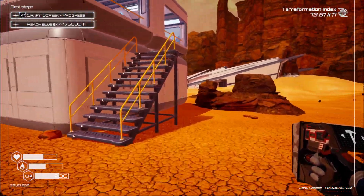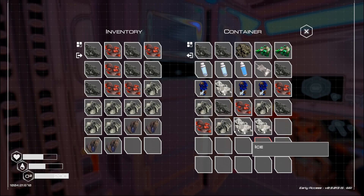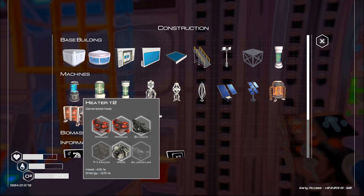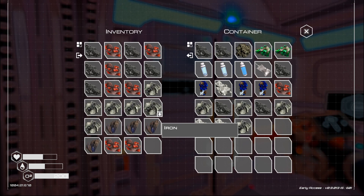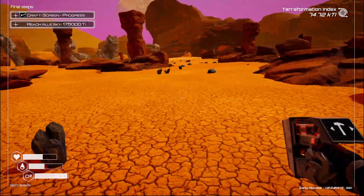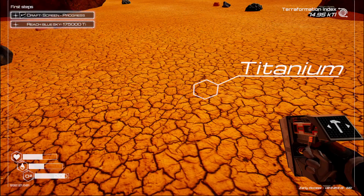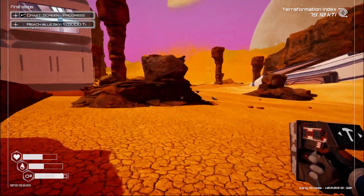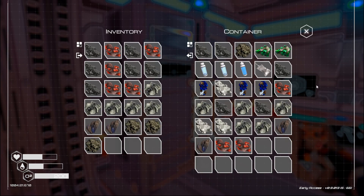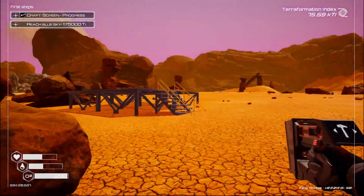I need a bit of everything to make heaters. Because I only had T1 heaters, I need aluminium and titanium for the T2 ones, plus silicon. We should still have some aluminium in the base. I don't know if we actually need to put these heaters indoors or not — I'll leave the platform out there regardless because I'm sure we'll get some use out of it.